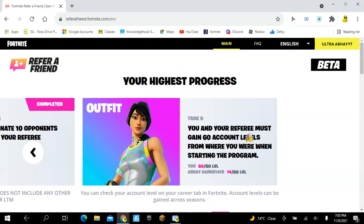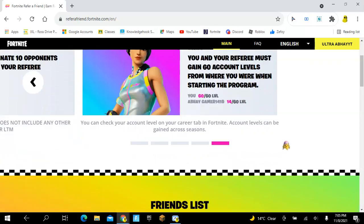For the skin, you and your referee must gain 60 combined account levels from where you were when starting the program. I haven't got the skin yet. What I did is I created a second account on my phone and I got 14 out of 60 levels so far — so I'm almost halfway there.